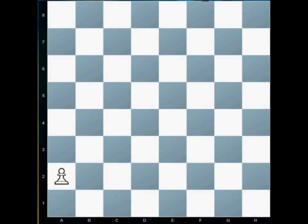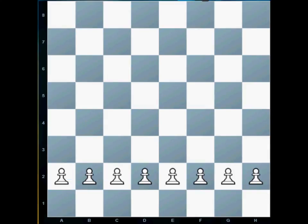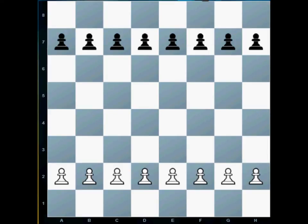Hi and welcome to this lesson where we are learning about the chess pawn. The pawn is the smallest piece in our chess army. However, we start with eight of them at the beginning of the game — they fill the whole of the second rank for white. For black, they fill the seventh rank. This is called the starting position because that's where the pawns start the chess game.